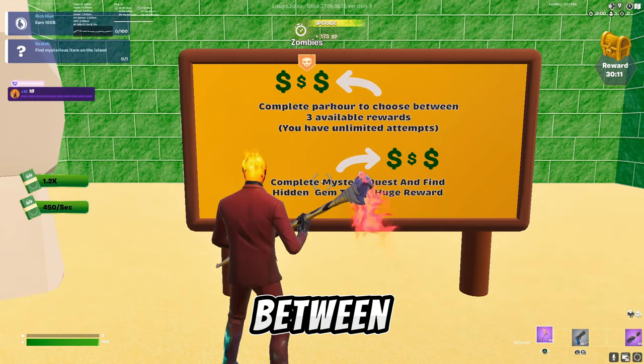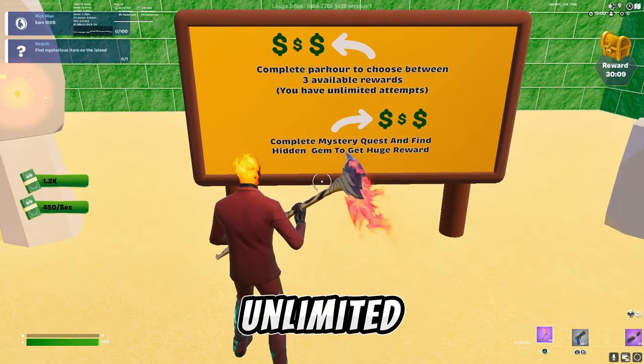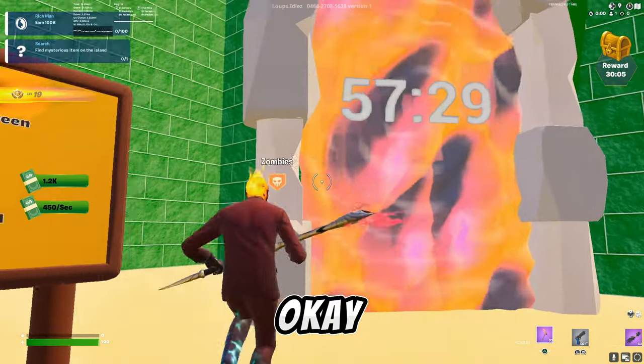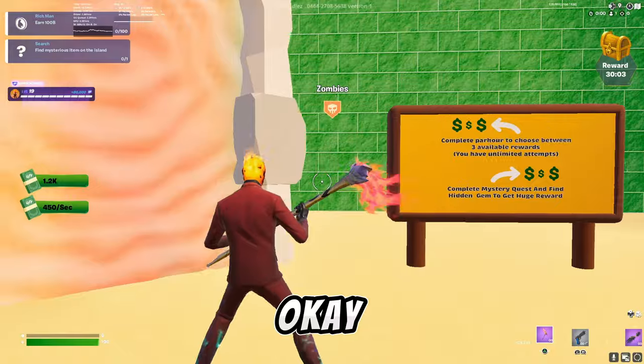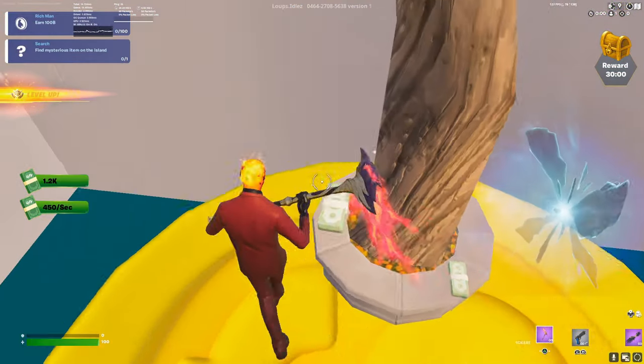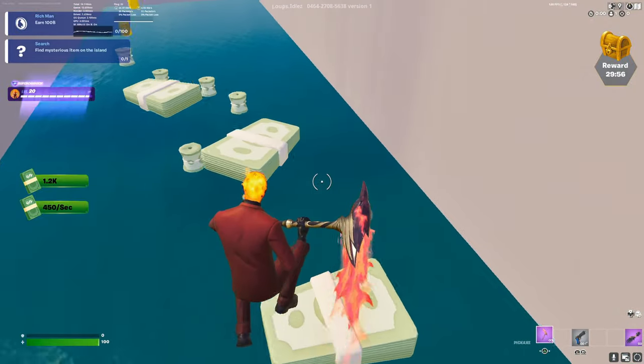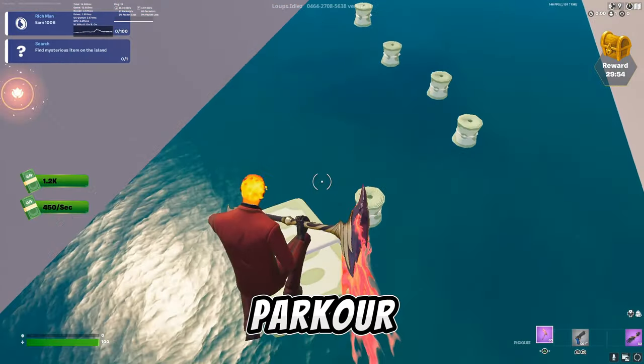Complete parkour to choose between three available rewards — you have unlimited attempts. Complete mystery quest and find hidden gem. Port core, okay. So this makes you do some parkour and everything.